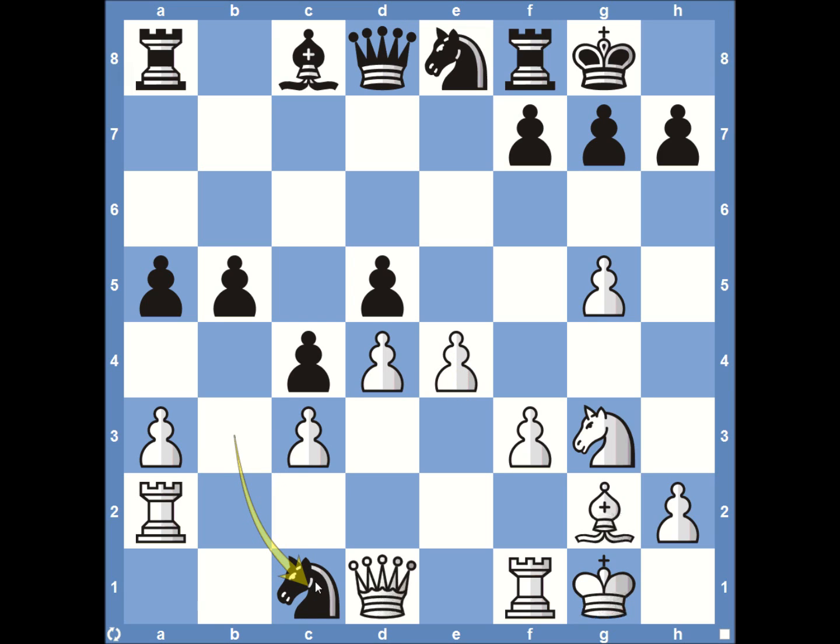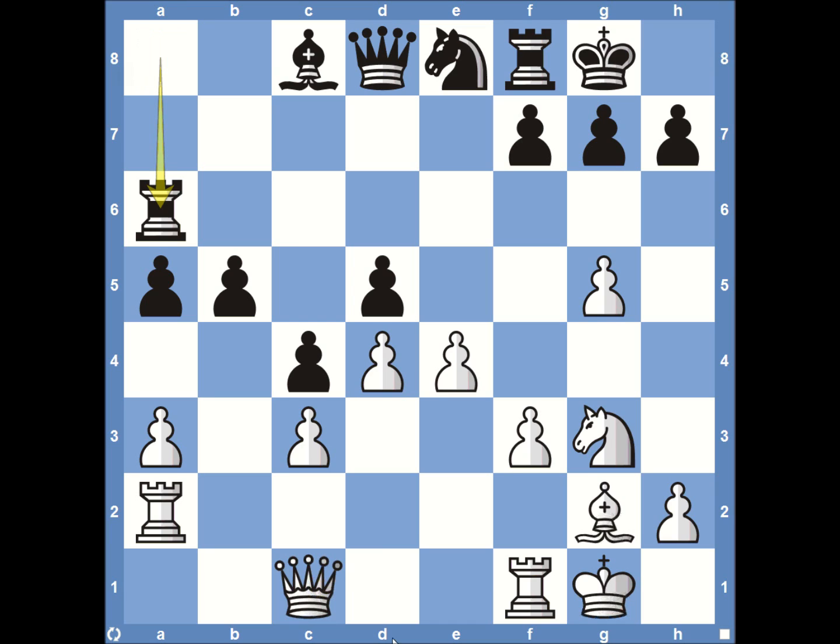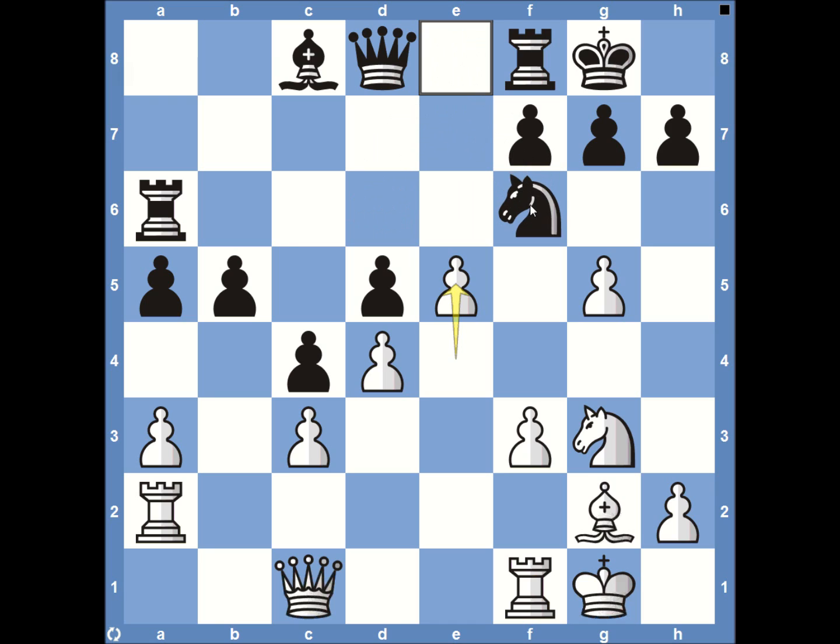We see the knight take on C1, exchanging for that dark-squared bishop. You generally don't want your opponent to have the double bishop pair, especially with such a strong attack. After the exchange, the rook swings to A6, trying to stop the attack white is pushing up the board. Then pawn to E5 — I think E5 is a fantastic move here. It blocks off many of black's options: the knight can't come to D6, it stops pieces from getting to F6, and points the pawn structure toward the kingside, making it easier for Anand to get more pieces involved.